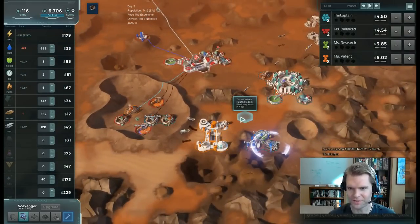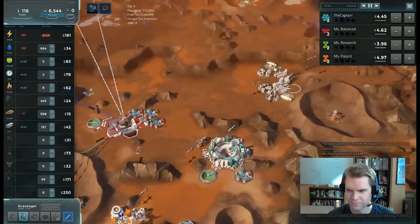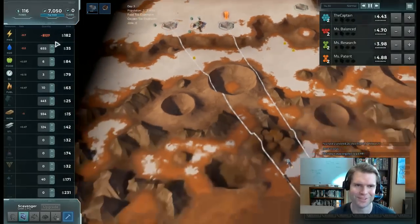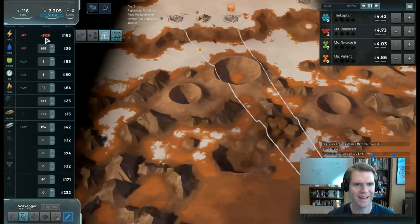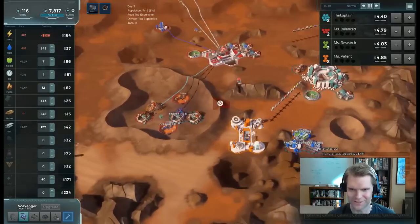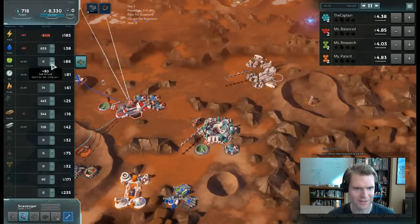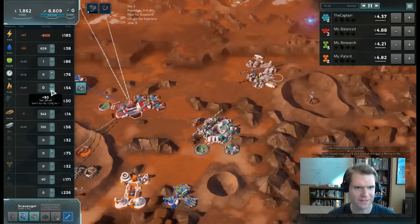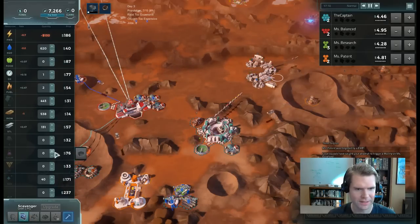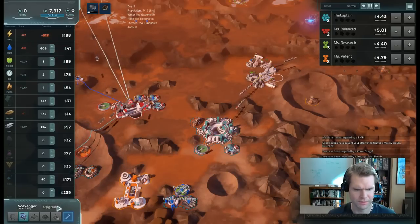I'm going to unpause. Someone mutinied me — so everything was going great until the AI started retaliating, though I started it so I can't complain. I need to make sure I don't fall off into debt, so I'm going to pay off my debt. The way out of this ultimately is to upgrade my colony.